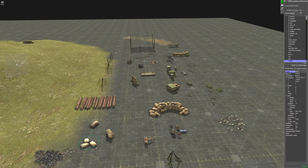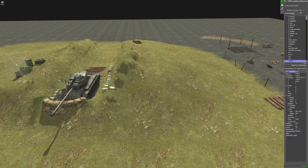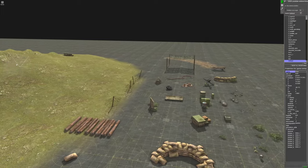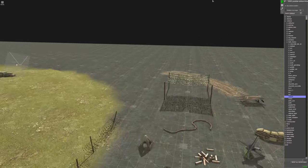You just continue to do this with extra items as they make sense in the scene. Because the sandbags are going to be thrown all over. And you can change the color of them, change their angles, the size — everything about these props can be changed. And you want them to fit on the ground and make sense, and they'll become part of the gameplay.